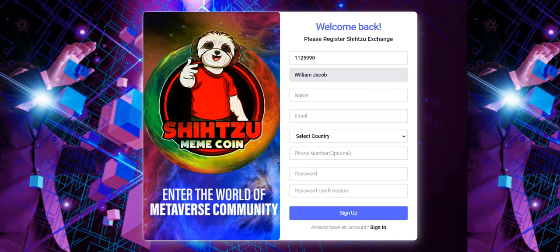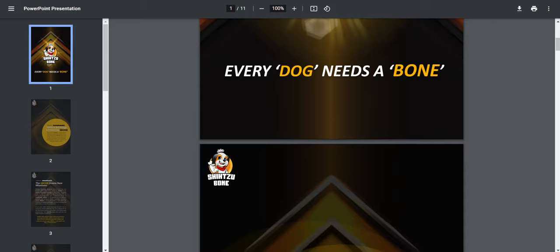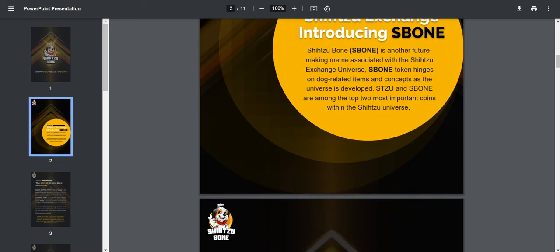Let's check Shizu Bone. Every dog needs a bone — Shizu exchange is introducing C-bone. C-bone is another feature making meme associated with the Shizu exchange universe. C-bone hinges on dog-related items and concepts.